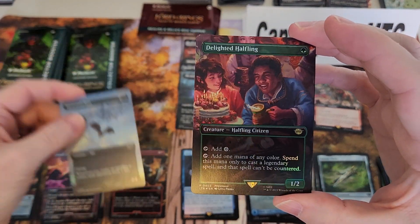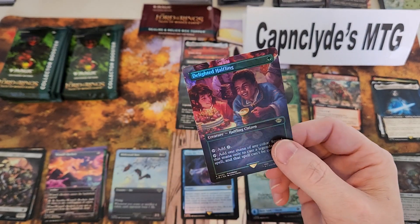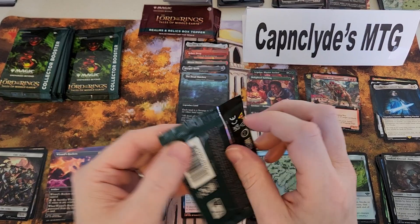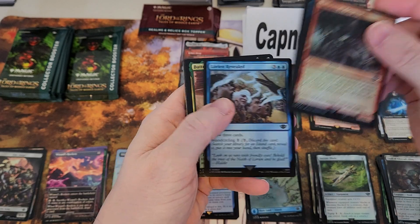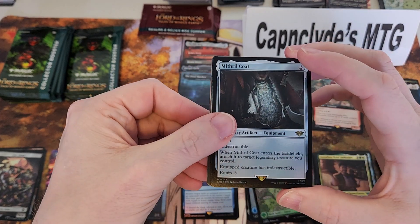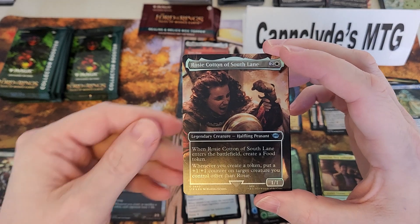Common foil bat, common — oh, foil Delighted Halfling! Sweet lord in the heavens. Wow, one of the best rares — I saw it for like seven dollars, but this is a foil. It feels like there's so much value but when I run the numbers it seems a little short. I'm doing TCG mid to low and it just isn't working out. My numbers always come up a little on the shy side. Mithril Coat — pretty good rare, actually.